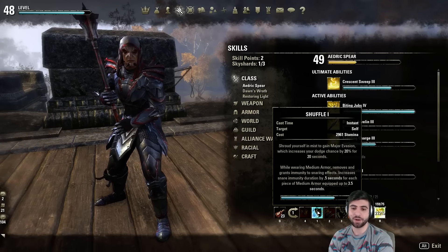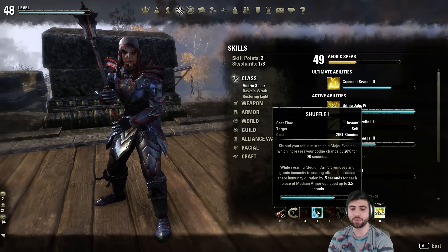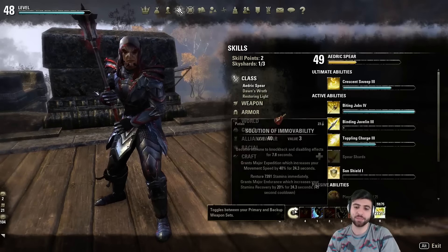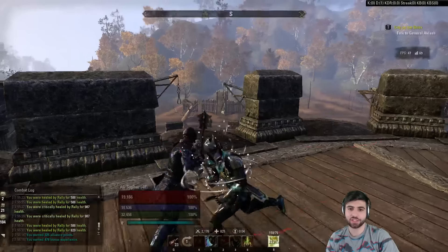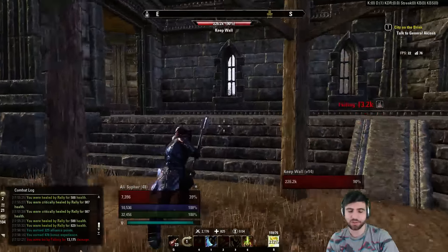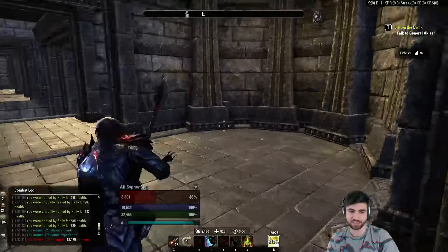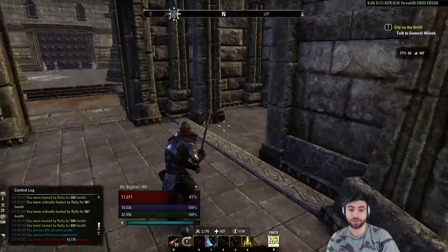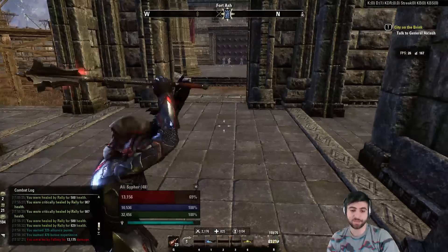We're also using Shuffle. You might wonder why, since Shuffle removes snares and so does Purifying Ritual — but it's not overkill because Shuffle gives you snare immunity. On top of snare immunity, it also gives you 20% dodge chance. That's why I run both Shuffle and Cleansing Ritual — it gives you some insane survivability.